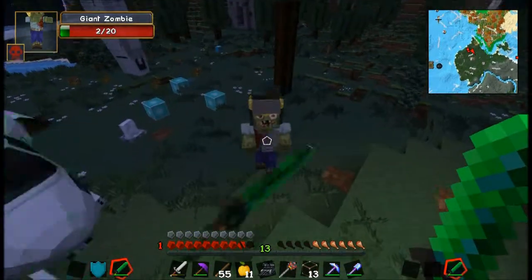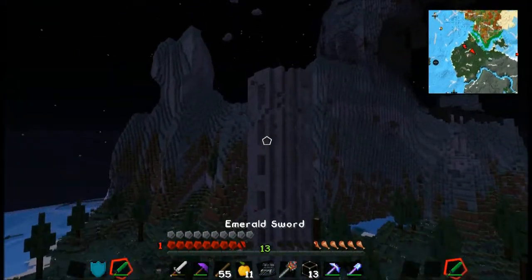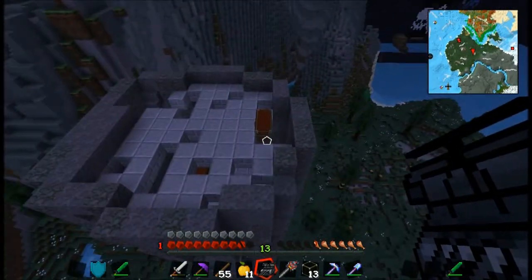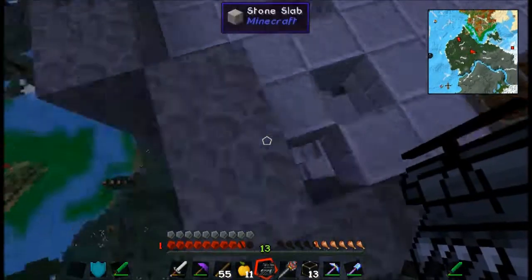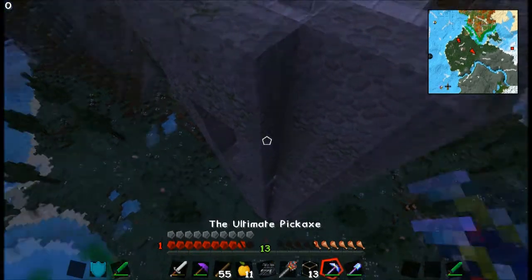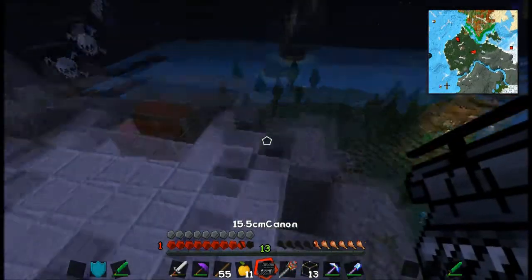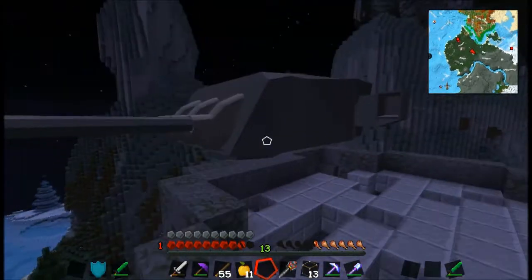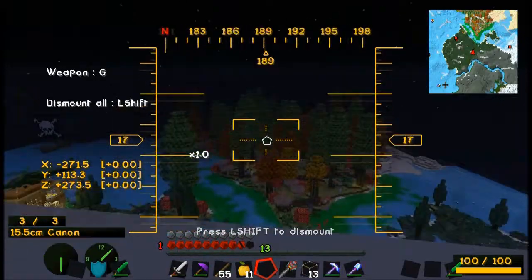One zombie just walked over the gamma radiation and he had only two hearts left — nice! Theoretically, if I shift into a zombie these guys should ignore me, right? Only within a certain amount of blocks, I think. I put this one here — it's kind of hovering, but who cares right now? I gotta find that tombstone where I died last time.